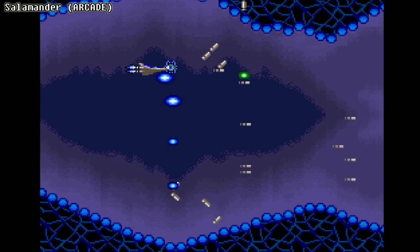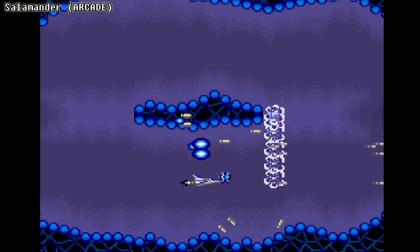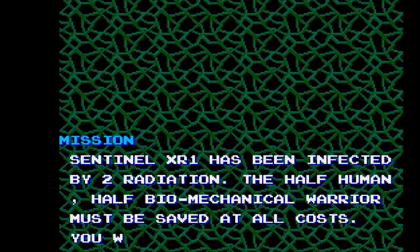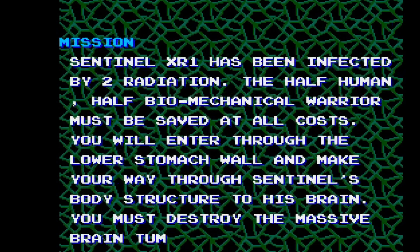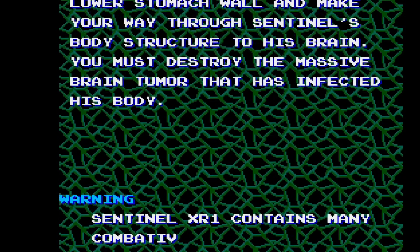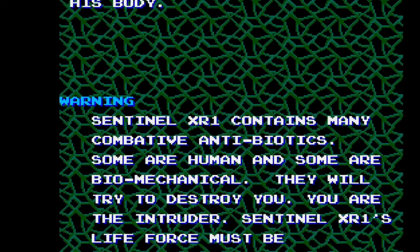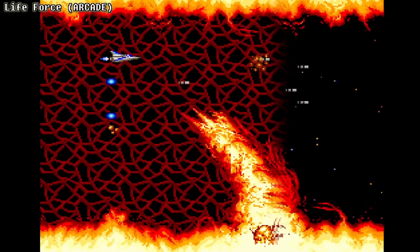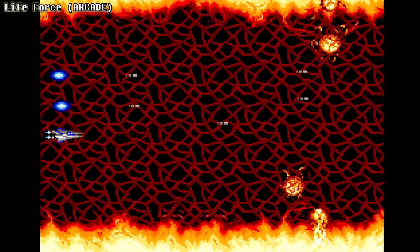Salamander was popular in Japanese arcades, and when Konami decided to localize the game for North America, they added in a story. Instead of fighting through space, the Vic Viper must go inside a gigantic alien organism called Sentinel-XR1 to exterminate the cosmic bacteria within. Areas with star field backgrounds were changed to a more organic looking mesh, and the title was changed to Life Force.